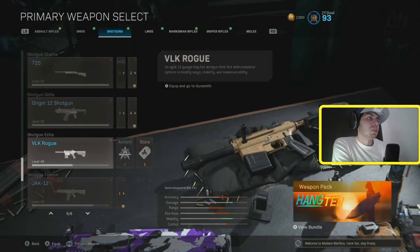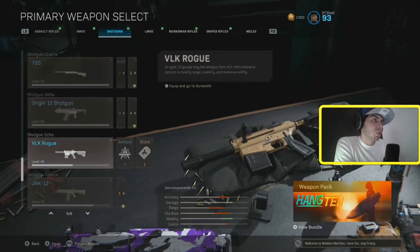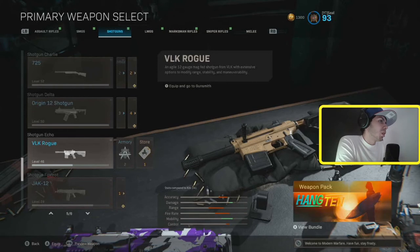The DLK Rogue — I don't think I would ever use this without the Fire Breath. The Origin is just so much better. When you shoot it, the recoil is through the roof. So I wouldn't use the DLK Rogue. It is sometimes a one-shot or two-shot in Warzone if you're straight on their body. So I don't mind picking it up from the ground, but I definitely wouldn't put this in my class.